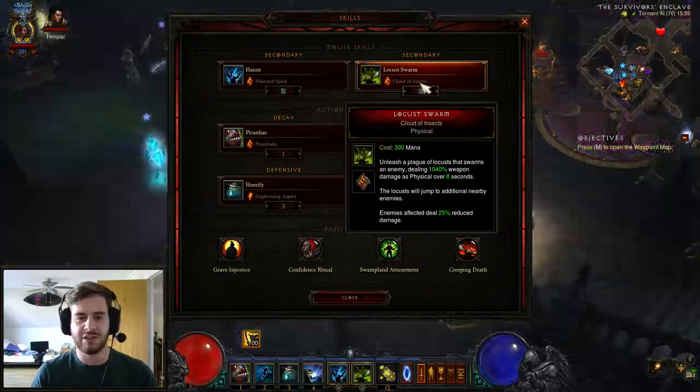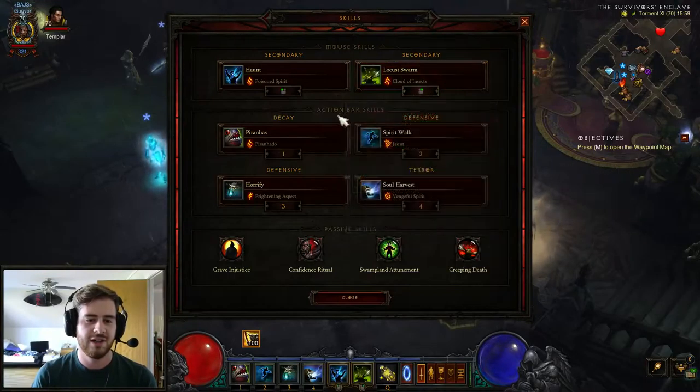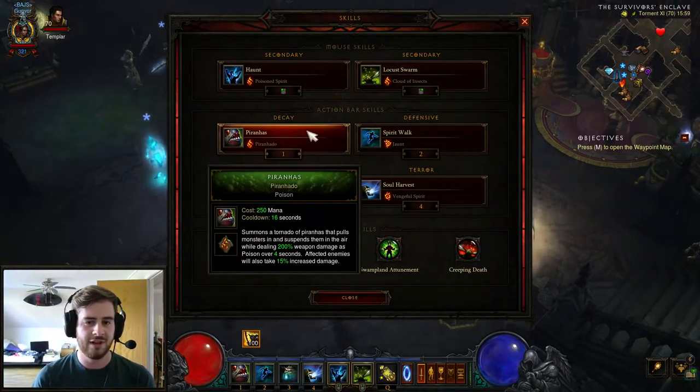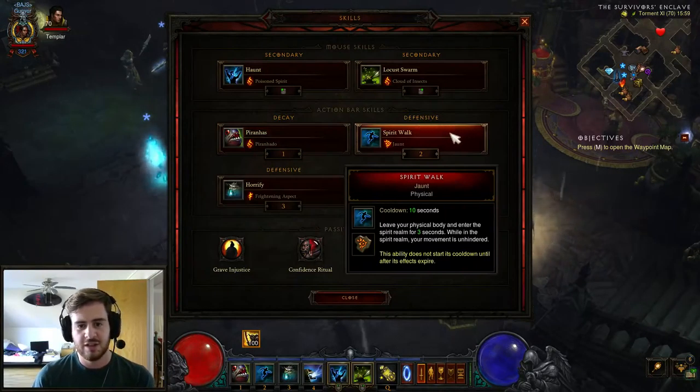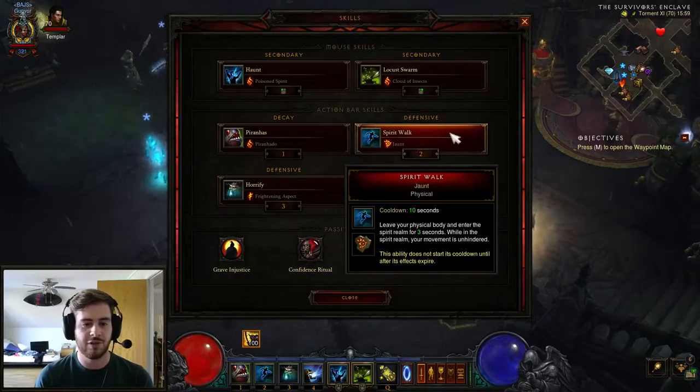Normally we'd be using the Pestilence rune to spread faster, but there's an item that basically just gives us the Pestilence rune, so we can add some toughness instead with Cloud of Insects — when you affect enemies they deal 25% reduced damage. Piranhas with Piranhado to stun enemies and give a nice damage boost.